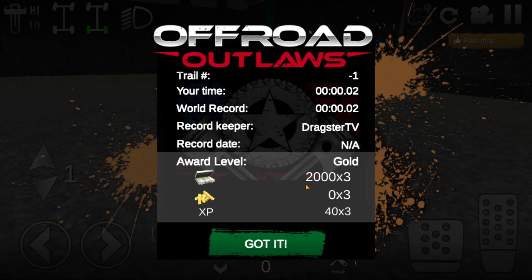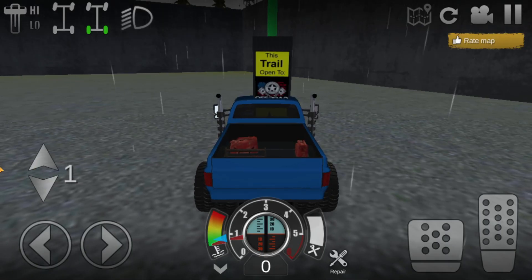This glitch doesn't help with gold only — you get money and XP. You'll get 40 XP and 2,000 gold. If you're a member it'll all be times three; if you're not a member you'll just get 2,000 gold and 40 XP. It's really just as simple as that.